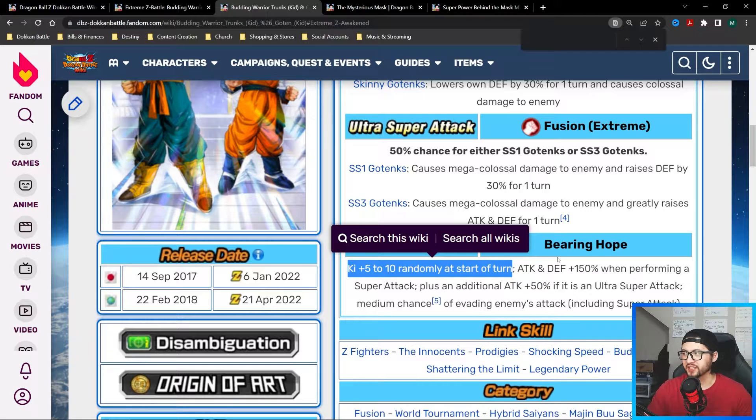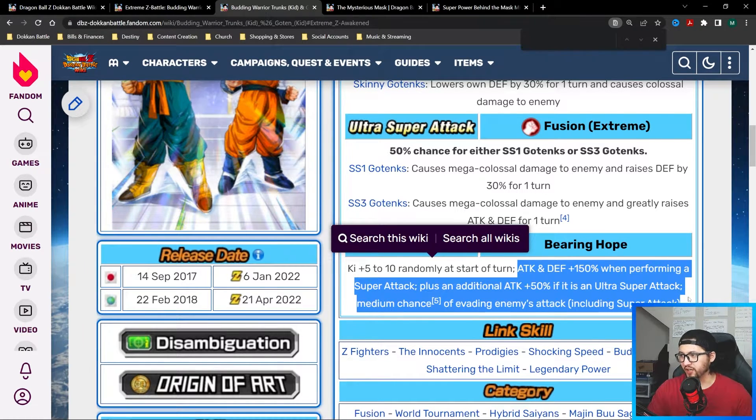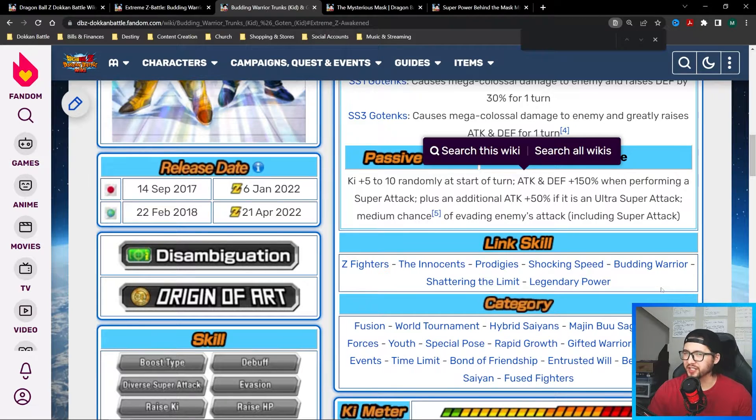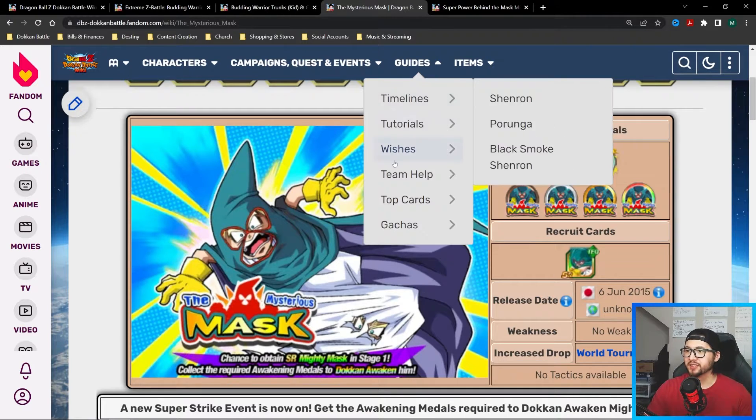The rest of their kit is pretty solid. After the EZA they are definitely a very solid LR to run on a bunch of teams. Look at how many categories this unit is on — absolutely great. They're buffing a lot of these categories.